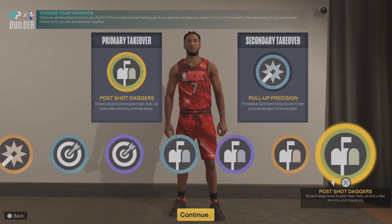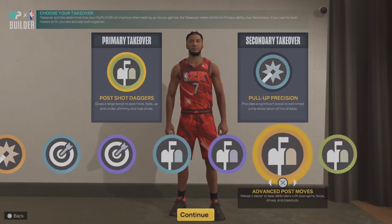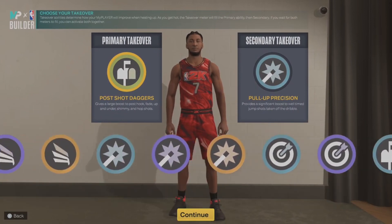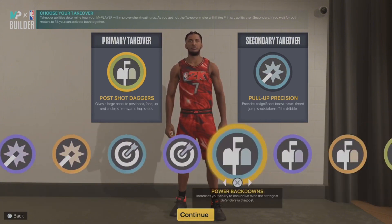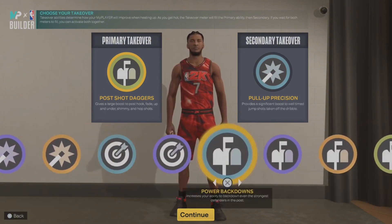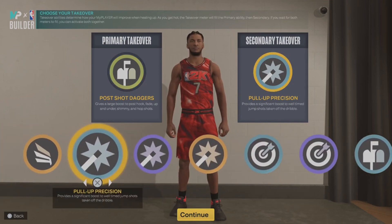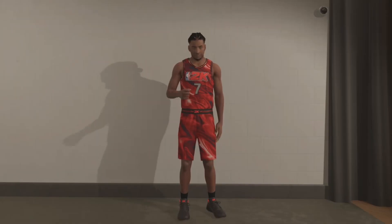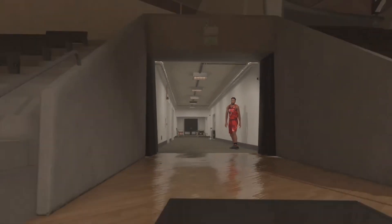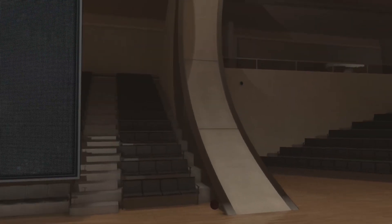Of course go to the takeovers — a Mello replica build is gonna have post takeover, and you get sharp takeover, shot takeover, and slashing takeover. Unfortunately no defensive takeovers, but that's all right, you don't need it. Personally I'd rock post shot daggers, and I need limitless or pull-up precision, ankle breaking shots, or easy blow-bys. You can switch it up, change it around and have fun.